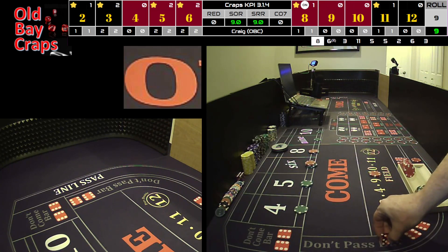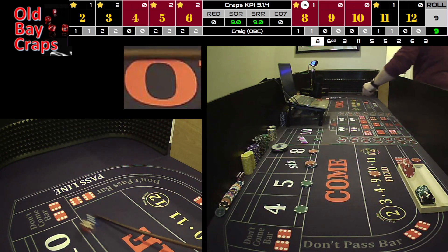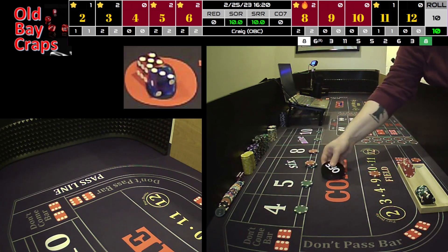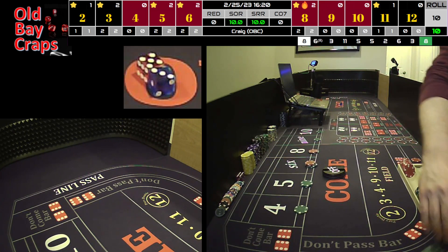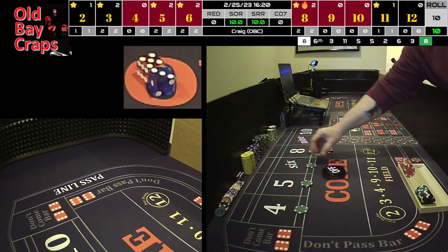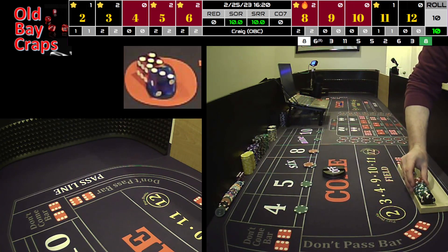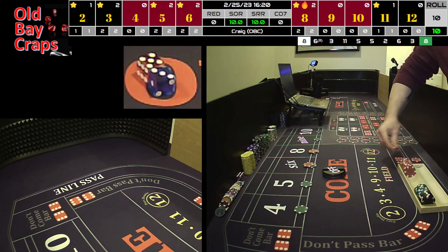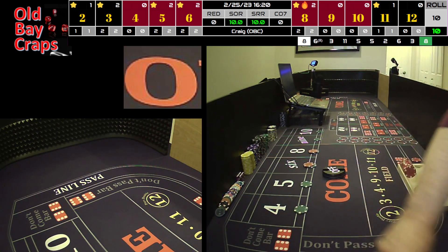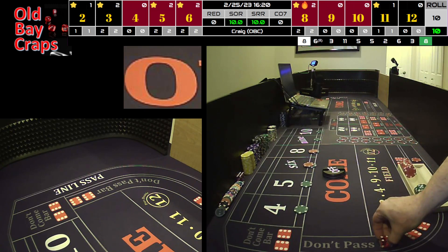Alright, 3-5-3-5 dice out. That was really too low of a throw for my comfort, but we hit the point — 5-3-8. It's not a field number. We're going to collect 35 and go back down to base. So we'll be collecting 90 and win 5 on the pass line. Pucks off. We're not working the box numbers on the come out. We're going to start again with the 4-2-4-2.